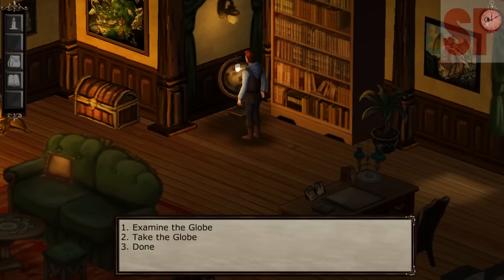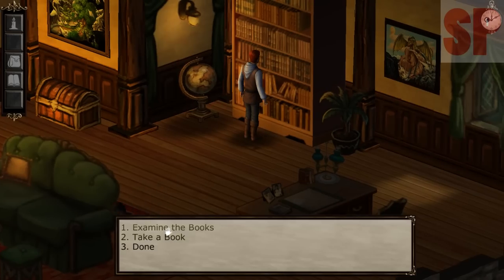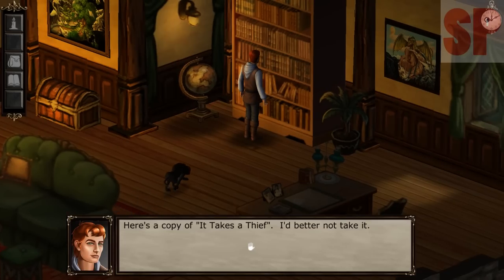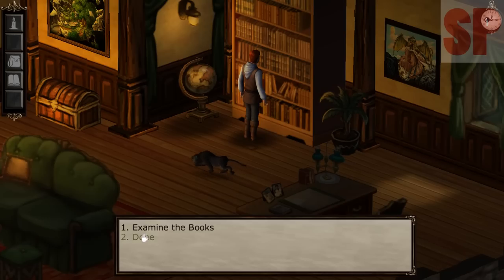No secret compartments or hidden objects in the globe. I'll have to look elsewhere for the lucky coin. The globe is too big to steal anyway. Let's look at the bookshelf. 'Here's a copy of It Takes a Thief — I'd better not take it.' There's a copy of Robert's Rules of Order — Cory Cole is very into puns, as he says in interviews — 'That's weird, all the rules are out of order!' And Thief of Baghdad: 'It's about a young man who steals things — where do writers come up with ideas like this?'